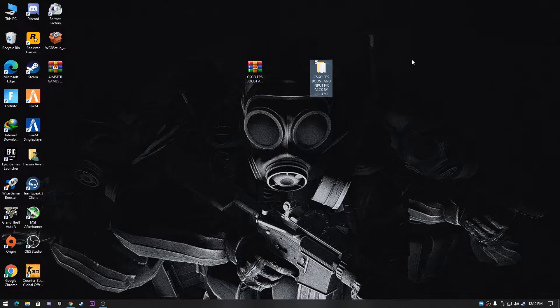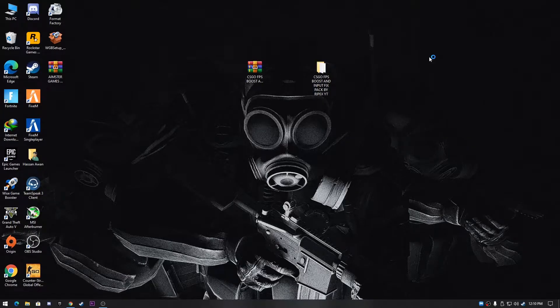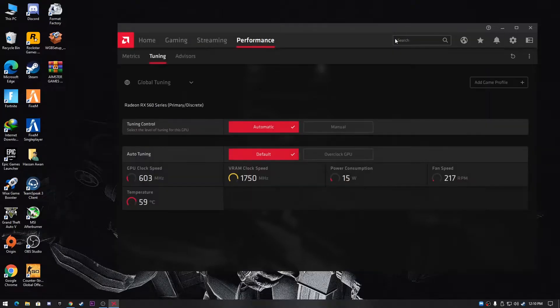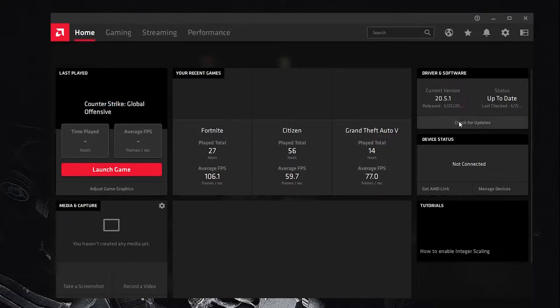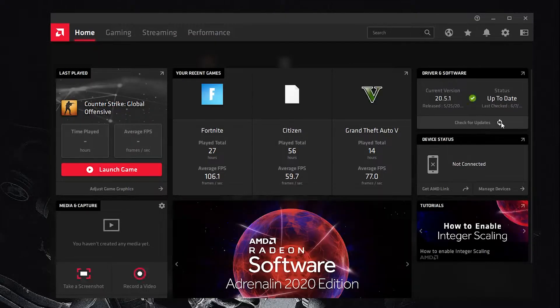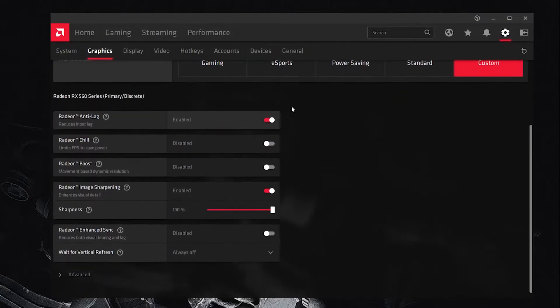After extracting, we'll start with settings for AMD Radeon users. Right-click on your desktop and open AMD Radeon settings. Go to the home screen of your AMD Radeon software and make sure you have the latest version of the driver installed. After updating, click on the gear icon and go to the Graphics section.